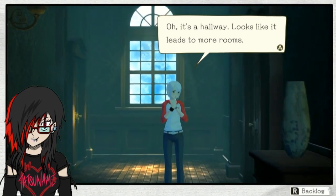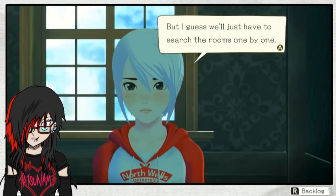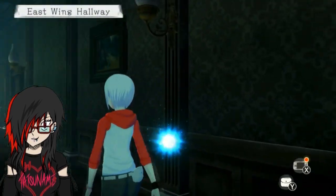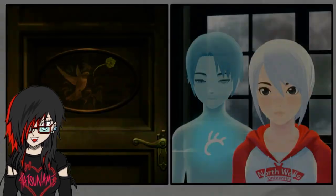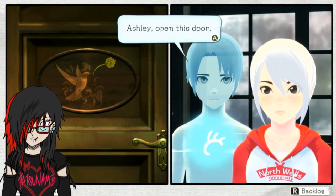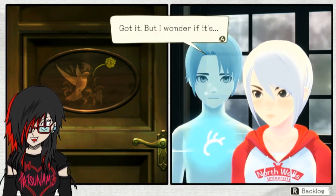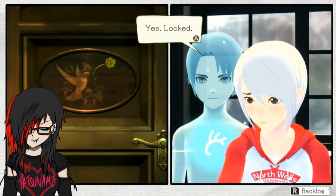I did notice that the little inventory bag flashed, so I wonder if that means we can use an item in that spot, or if it just shows you no matter which door it was - I'm not entirely sure. Okay, looks like it leads to more rooms. I guess so. I mean, her glasses were on the floor - is she going to be in one piece? I don't know.